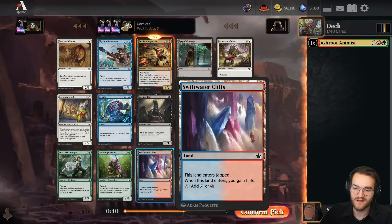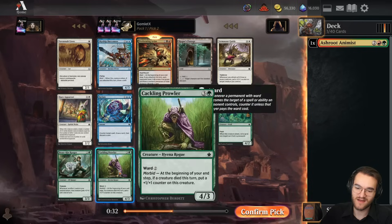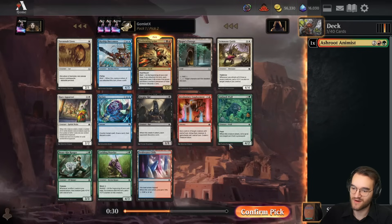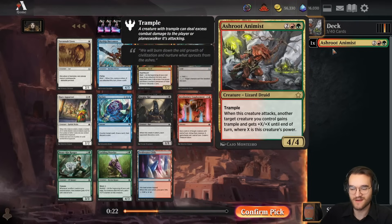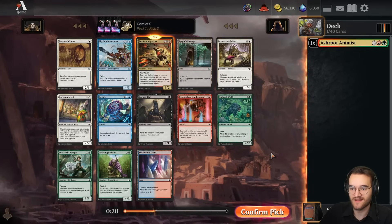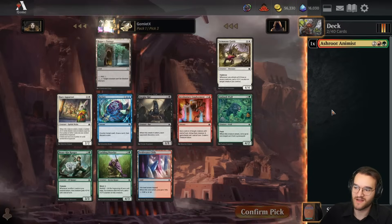Maybe even Jund - there are plenty of dual lands and Evolving Wilds in the format. The green commons in this format are just so mediocre to me that it's been really hard to end up in green. I think I've literally never drafted green yet because of that. I just have to have the really good rares and uncommons to be super excited about it. Lano Realves is the only green common I'm super high on. I'll go Perforating Artist here over Buccaneer.